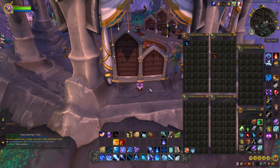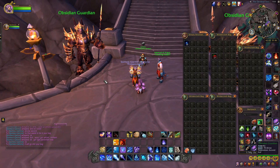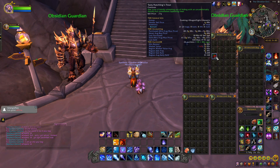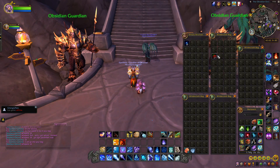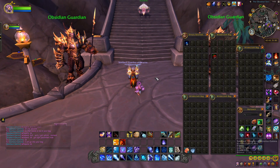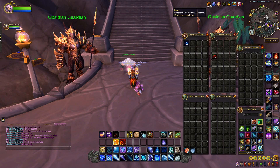Now we need to find an engineer to stand next to us. I'll show you the process of what the mage does and how the engineer gets the recipe. I found an engineer that needs the schematic. I have my conjured food here — when I get well fed it will get conjured, and he will get the schematic directly into his bag. We're just going to wait until this pops off.